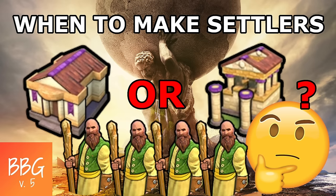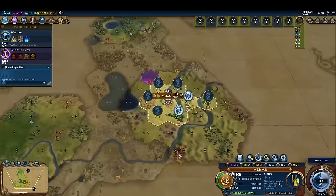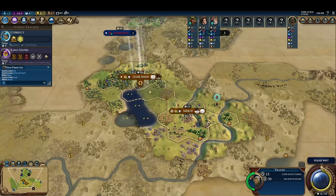This guide starts simple, but it gets into more advanced strategies that even experienced players can struggle with, so don't click away just because the beginning of this guide seems obvious to you. In most games, we want to start off by producing two Scouts followed by two Settlers in our capital. Some Civs deviate from this pattern, but by and large, this is the meta strategy for the vast majority of Civs.